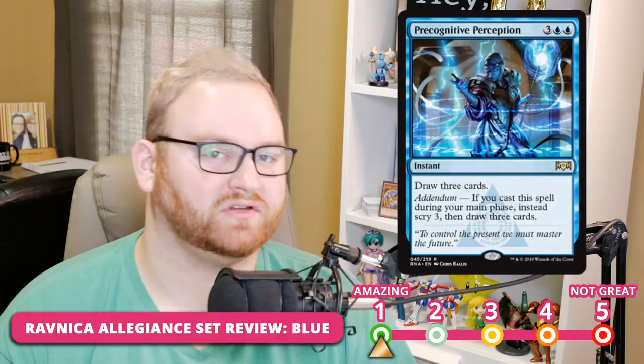Precognitive Perception is a five-mana instant rare: draw three cards. Addendum — if cast during your main phase, Scry 3 then draw three cards. This card is super powerful — it's a 1 in Draft, Sealed, and Standard. In Limited it's basically Jace's Ingenuity but you get to Scry 3 if cast on your turn. In the mid to late game when you're both top-decking, Perception helps you dig through lands and find what you need. It gets even better in Standard with Teferi, who untaps two lands on your end step, making this effectively a three-mana draw-three Scry-three. This might turn on a whole control archetype because it's so powerful.